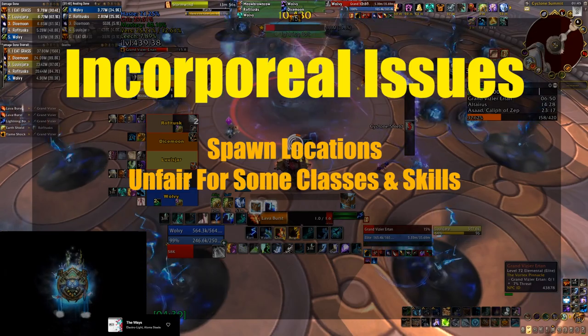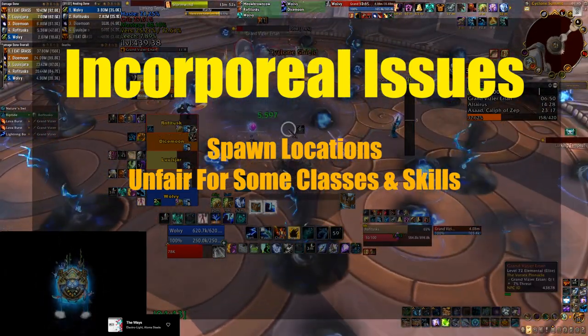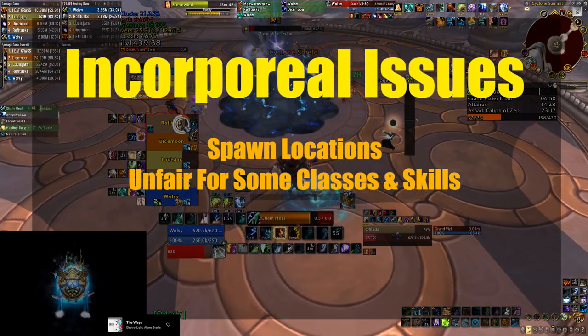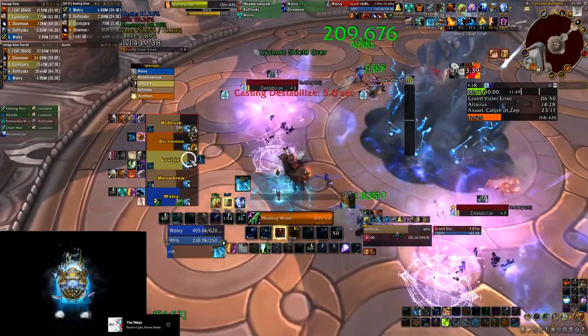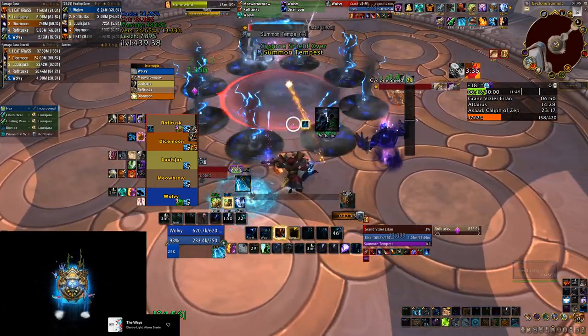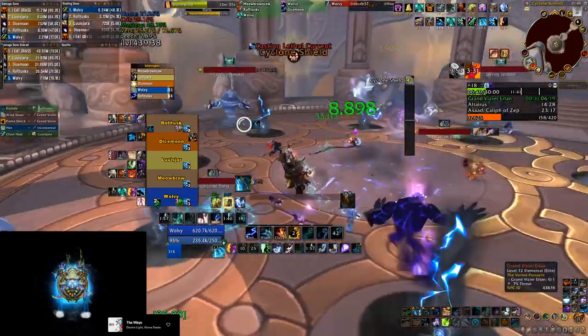This creates inequality between classes, which in the pug world results in either people not getting invited into groups for that specific week because they can't deal with this affix effectively, or deciding just not to play the game that week. I think that's very bad design — every time something in the game makes you not want to play, that's a serious problem.